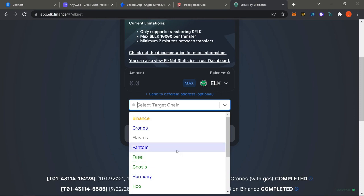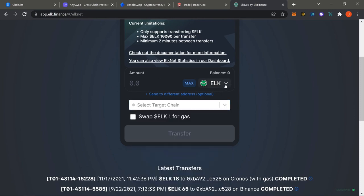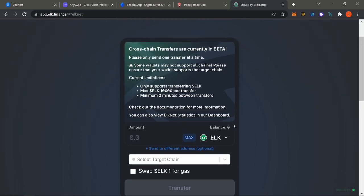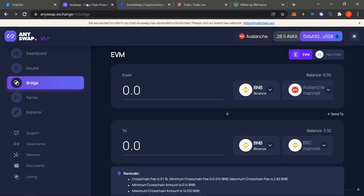The only issue with ELK is that it has some pretty crazy liquidity situations. Depending on what chain you're on, it might be bad to bridge over large amounts of ELK because the liquidity is too low and the price impact is too high. If you're bridging a small amount, ELK is perfect. For large amounts, check out Simple Swap or AnySwap. That's basically it for Binance.